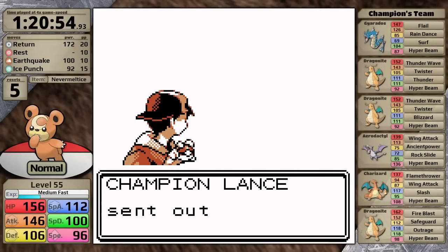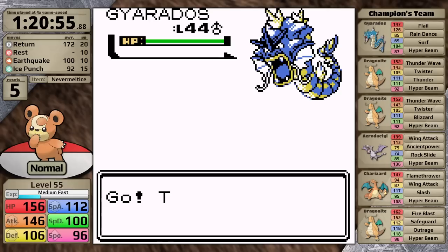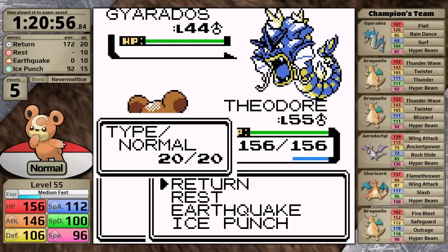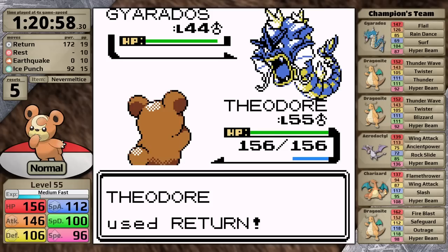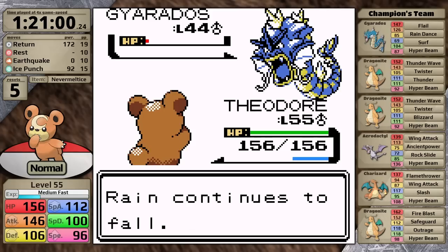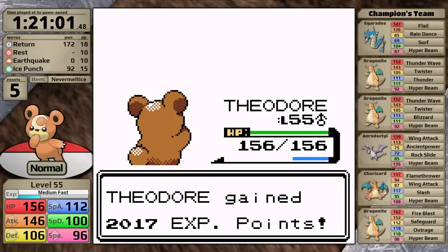At this point in the run I had to make a choice: reteach Thunder Punch to one-shot the Gyarados in place of Earthquake. After all, Earthquake is completely useless against Lance's team. However, holding onto Earthquake for later makes more sense — it makes Surge, Brock, Blaine, and Janine very easy. Alternatively I could have replaced Return, but I'd rather have that for the Charizard later. The Gyarados really just likes to set up Rain Dance, which is what happens here, so I finish it off in two turns taking no damage.